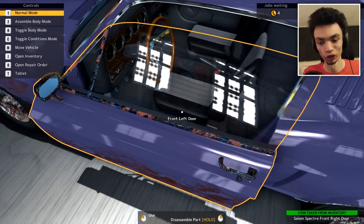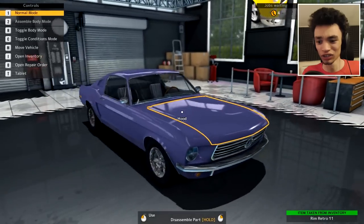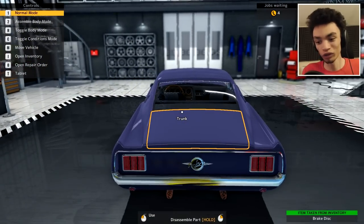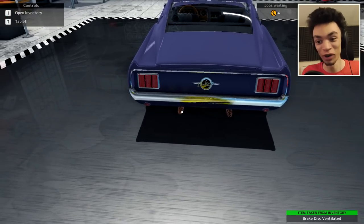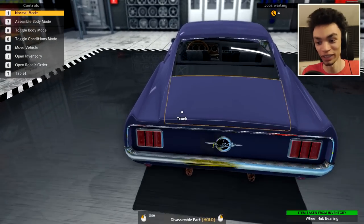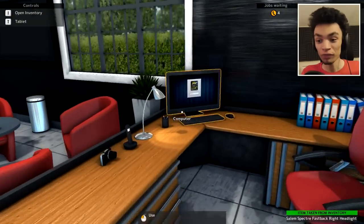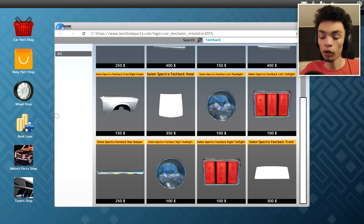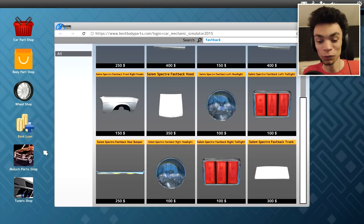There we are — done. Nice and shiny, other than the rims. You could sell that and people wouldn't know a thing, except for the really rusty exhaust that we're definitely going to change. Included in the DLC — if you actually bought this DLC and the tuning DLC, you'll get tuning parts for these cars if you have both. It's a cool idea. I like how they do the DLC.